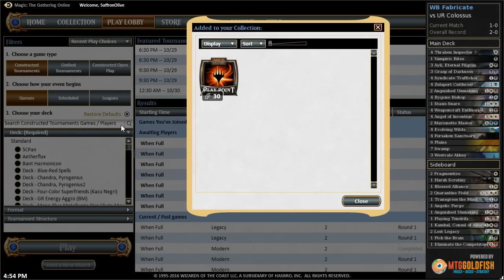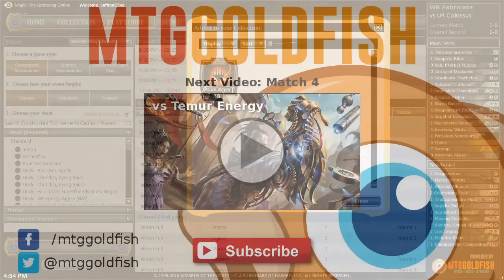It's sort of embarrassing how close it was against a mull to three. Congratulations to our opponent — we essentially got lucky by drawing a removal spell, and even then we needed to draw a land or we would have been dead. We had to go runner-runner to win against a mull to three, which is pretty absurd, but we did it!